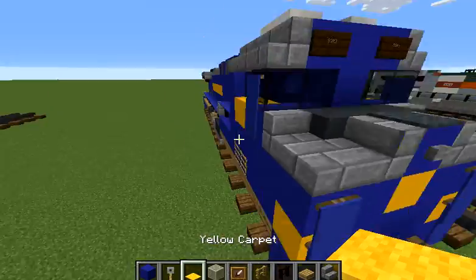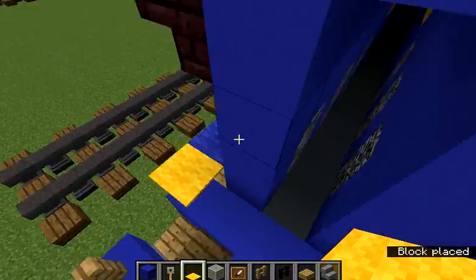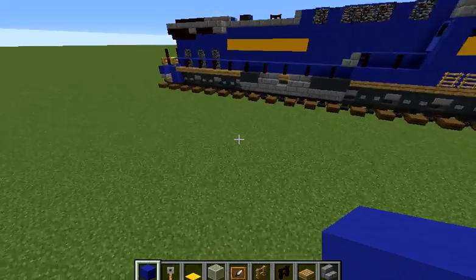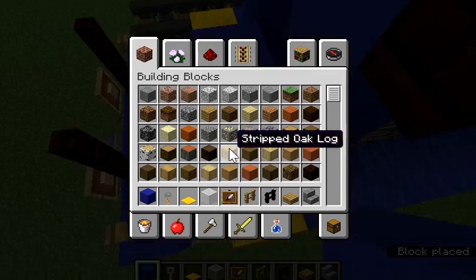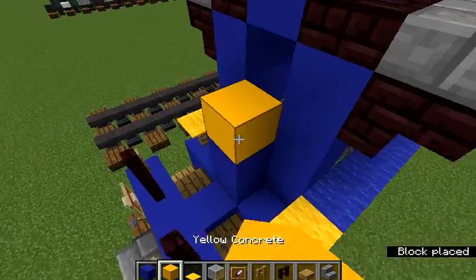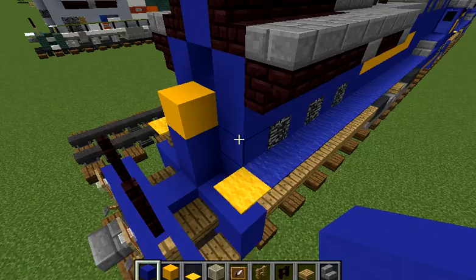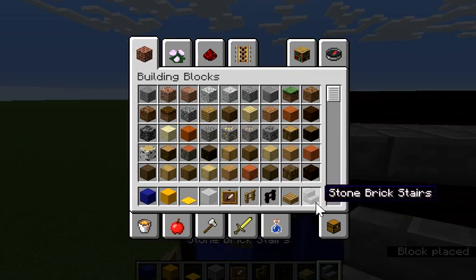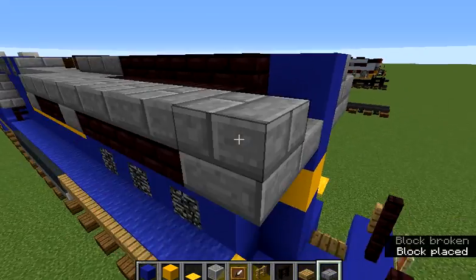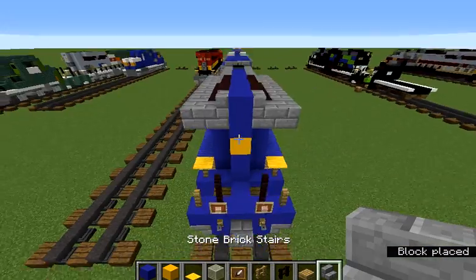While we're at it, let's get our yellow carpet and build those right here. And we're just about done. We just have to build two blue concrete going up, a yellow concrete right here. Build another two blue concrete going up. Build the stone brick stairs, stone brick slabs like this, and then stone brick stairs just like this.